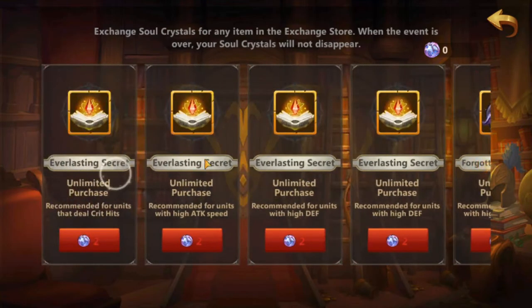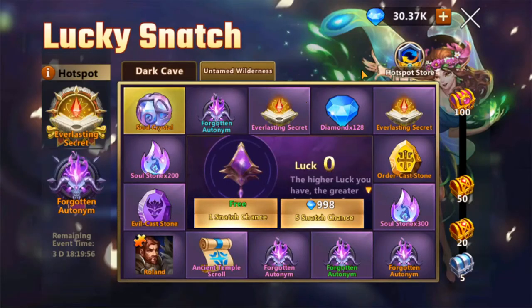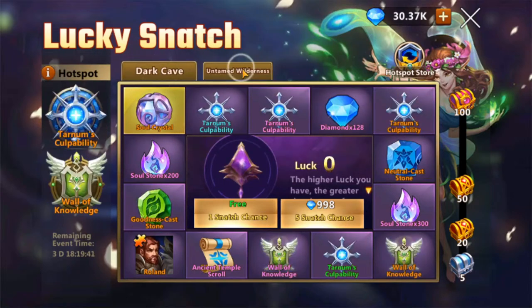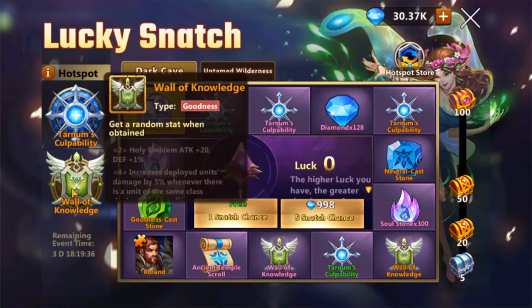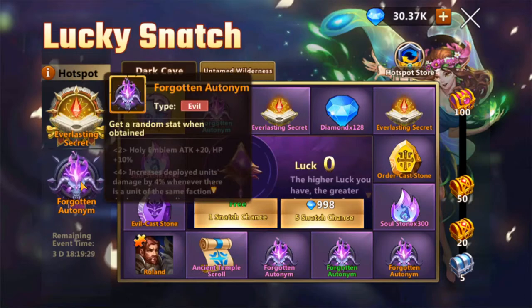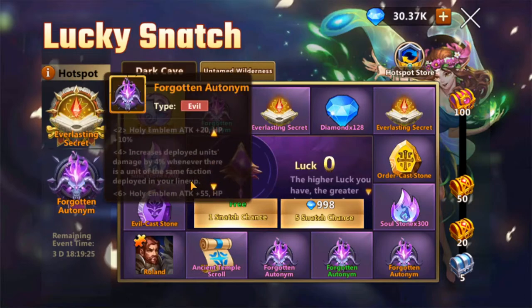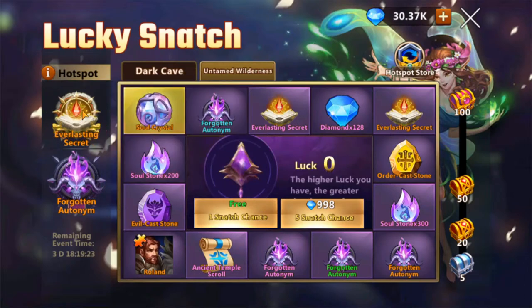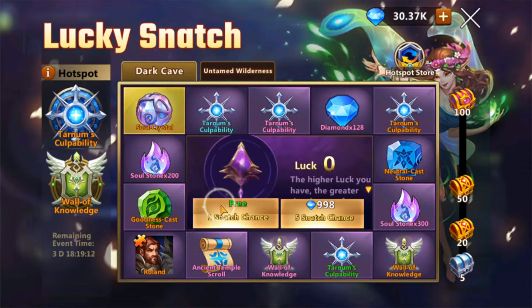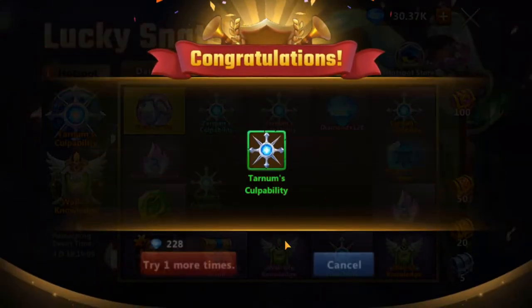This is where you should be investing your diamonds. You should have been buying them from the shop, but this is the best way to get what you want. You basically want to get the crystal and you only need two of them. There are two different hotspots so you need to choose what you want. We've got World of Knowledge, Tarnum's Capability, Everlasting Secret, and Forgotten Autonom. Players get one free chance on each, so make sure you use both of them.